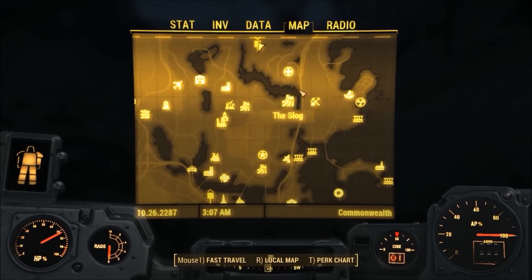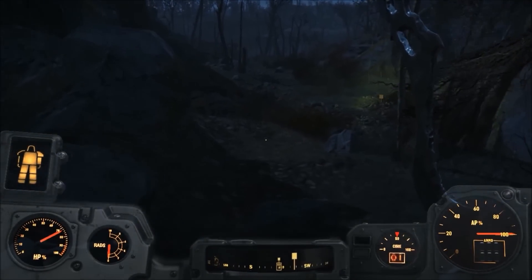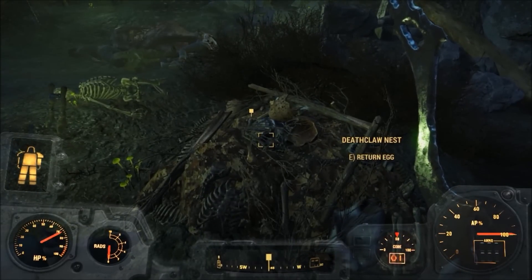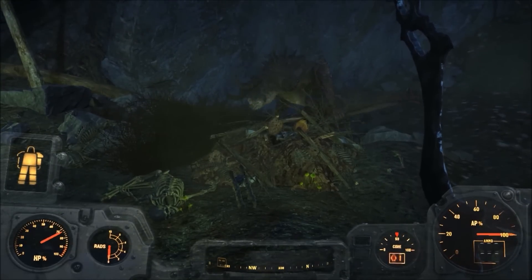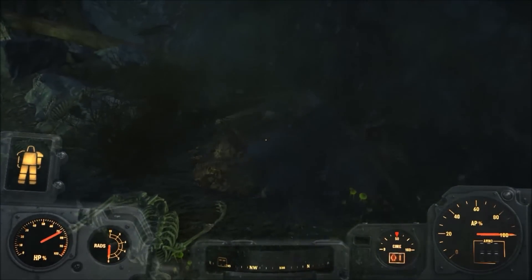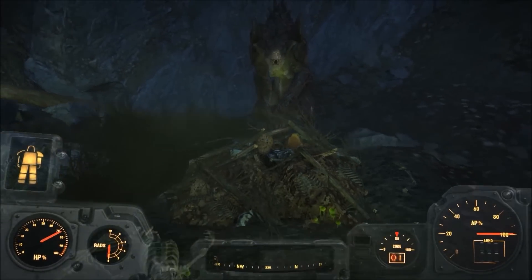Another option is to deliver the egg to the deathclaw mother herself. She won't attack you, and you'll find the deathclaw gauntlet among the pile of rubbish right there. Although the deathclaws are hostile in nature and have racked up a higher body count than Steven Seagal, I still felt like I was doing the right thing returning the egg. So I think the optimal method is to walk into the deathclaw mother's den, grab the deathclaw gauntlet, and either sprint out or kill her. Then you may deliver the egg to Wellington for 500 caps and get the best of both worlds.